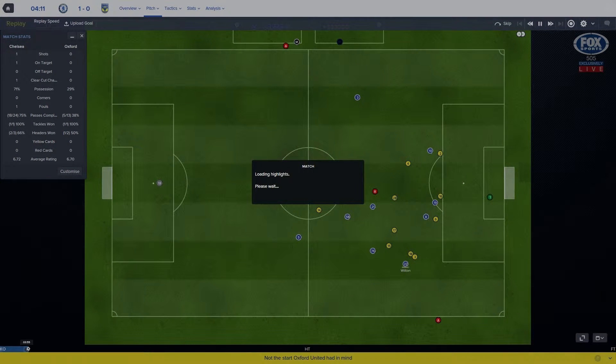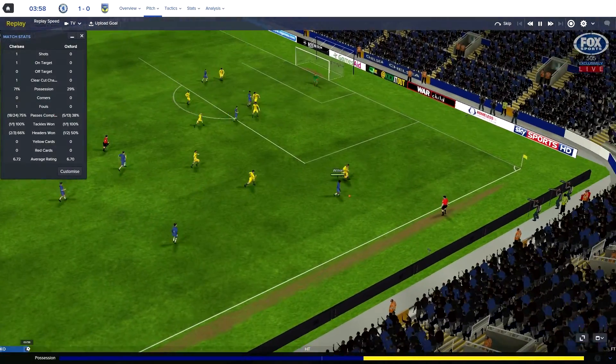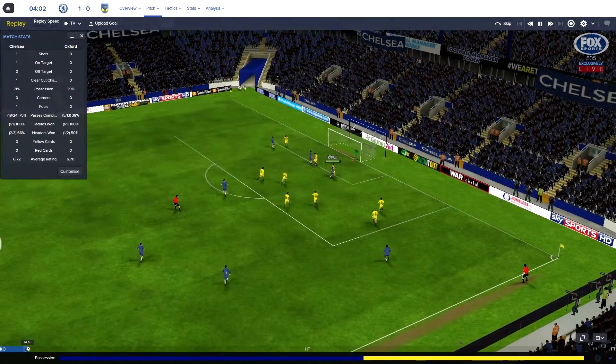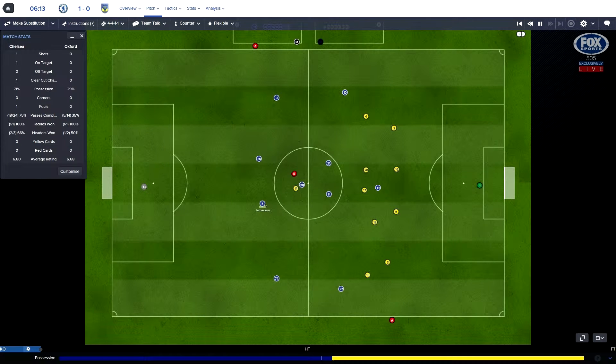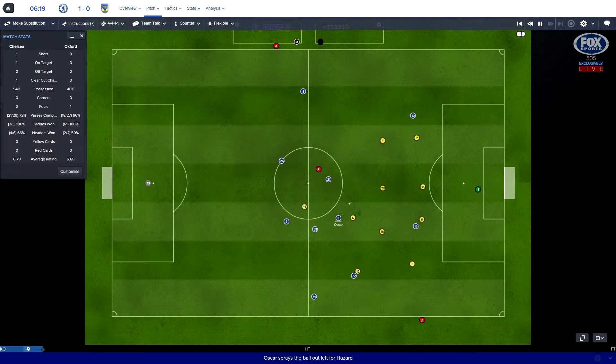I'm going to try and stick with this for a little bit and then maybe change it up if we need to. Oscar giving Chelsea the lead, getting in the box and putting it past Slocum. Let's just try and see it out for a little bit, and if we go two down then I may have to change the system slightly.